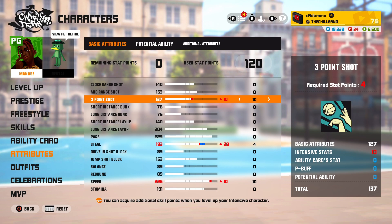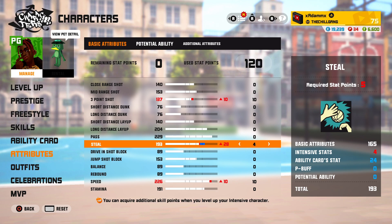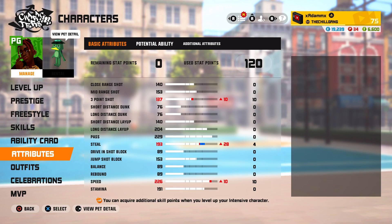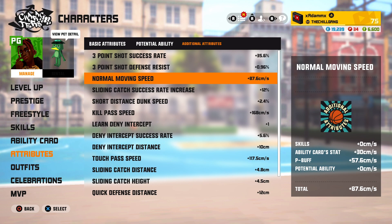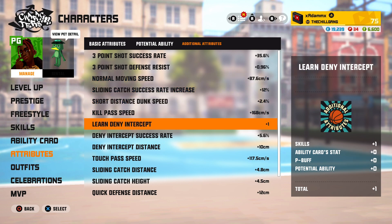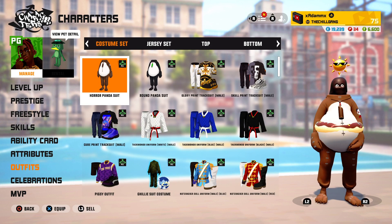Now we'll head over to the stats. When I level them up I get the intense stats, so I put 10 into three-point shot, 10 into speed, and the extra four into steal — because like I said, get the steal off the pet — and that's it. For the additional attributes: three-point shot success rate is 35.6, not including the extra four percent from the other build. Three-point shot defense resist is 0.96, normal movement speed is 87.6. The rest doesn't really matter — you can pause to see them all.